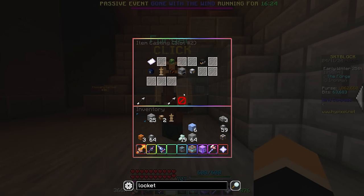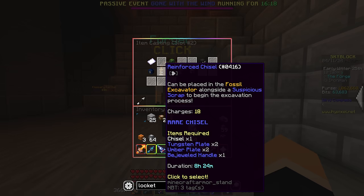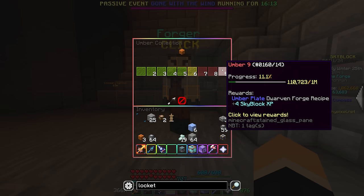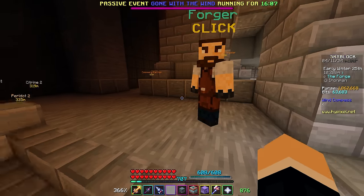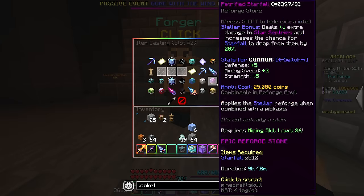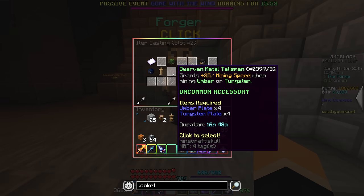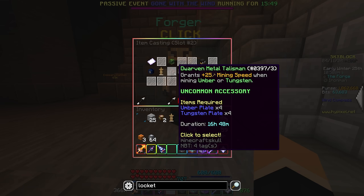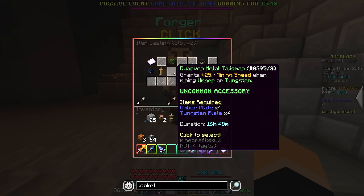Totally forgot to look at the Forge stuff after I got Heart of the Mountain 8. We can get the Reinforced Chisel, which takes our base Chisel as well as Tungsten and Umber Plates. Wait a minute — are you serious? Max Collection. You're telling me Iron Man players can't have the second-tier Chisel — the most basic second-tier Chisel — without maxing both Tungsten and Umber Collection? That's a bit ridiculous. The Dwarven Metal Talisman also requires Umber and Tungsten Plates. I don't think they thought this through. Are these supposed to be swapped?